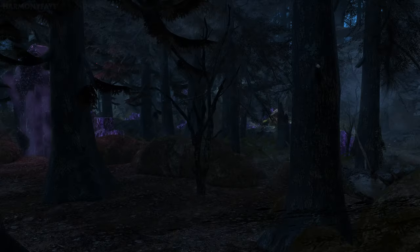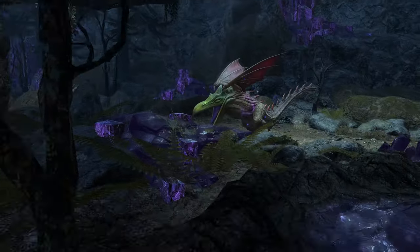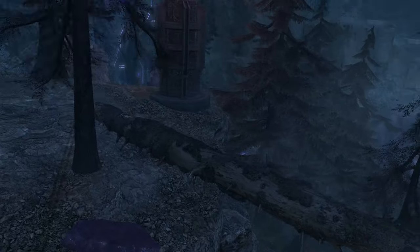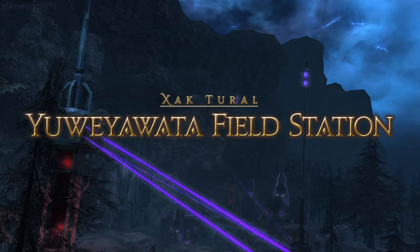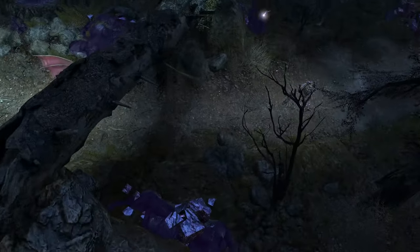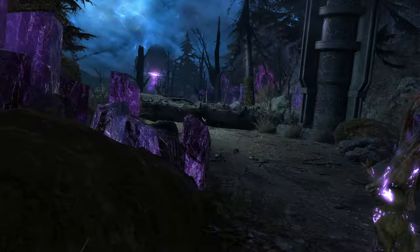Hello everyone, and welcome to the visual dungeon guide for Yueyawada Field Station. This dungeon was released in patch 7.1 and is unlocked via the level 100 main scenario quest, In Search of the Past.